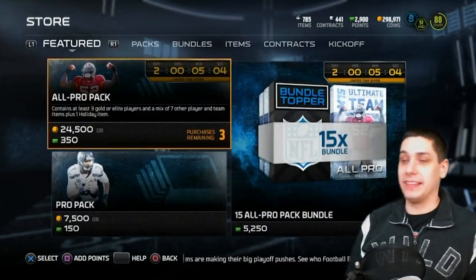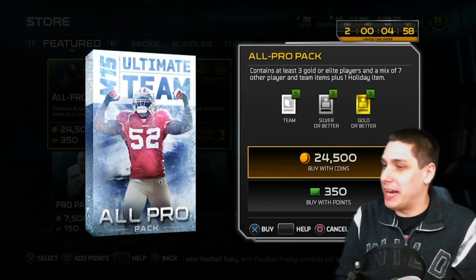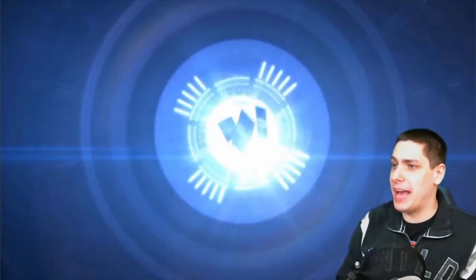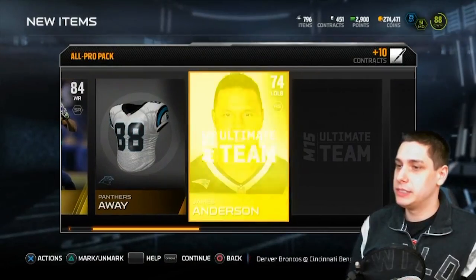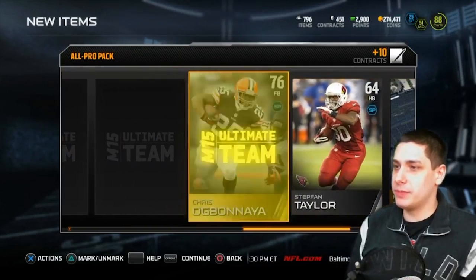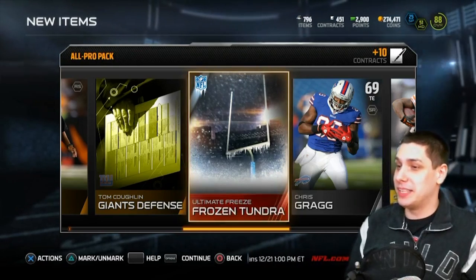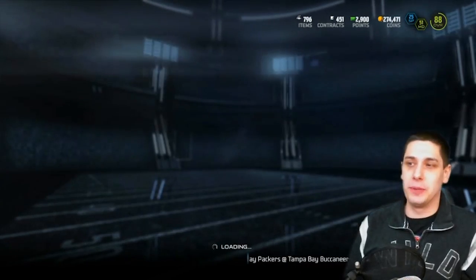One more all-pro pack. Let's hope — come on Dez, come on baby. You're one of my favorite players, it would be so awesome to pull you. I actually don't think I ever pulled a Dez Bryant last year either, which is just crazy. Come on — Percy Harvin right off the bat, not a bad item actually. James Anderson, come on. Chris Ogbenaya — you're kidding me man. Brutal, that is brutal. Frozen Tundra — alright. At least we got a couple of those to complete some sets. This pack opening did not go very well, guys, it really didn't.